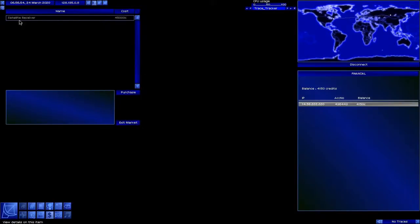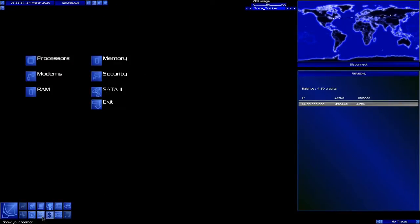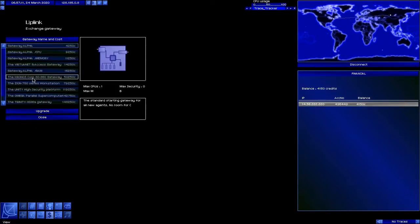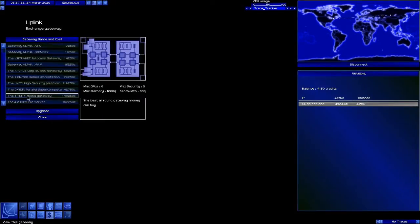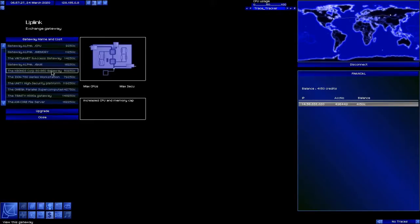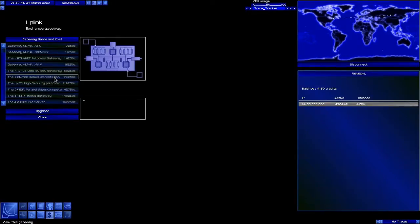SATA 2 depends on your gateway if it even supports it. Right now we are running the gateway alpha — this little piece of crap right here. Our end goal is going to be the Trinity, which is 148,000 credits. We have a long way to go for that. Virtua Net is a decent mid-level upgrade, although it's not great. Chronos Corp is also a decent mid-range upgrade. The Zion is pretty good, but by the time you're spending that, you may as well just save and get the Trinity.